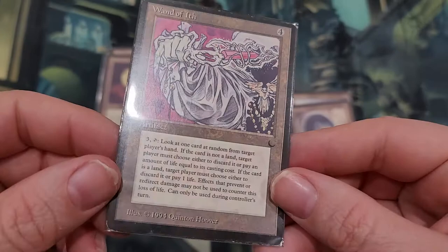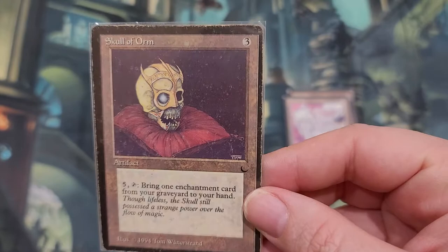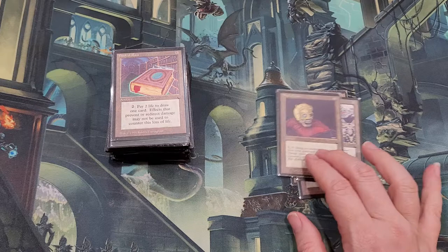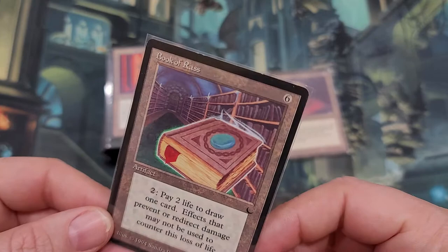Wand of Ith — it's sort of a giant wall of text card. I'm not going to torture you guys reading all that, but if you want to pause the video and see what Wand of Ith does, you can. We got Skull of Orm — you can bring one enchantment card from your graveyard to hand, but it costs five mana: three to get out, then five tap. Probably not going to see a lot of play anytime soon, but more of a collectible at this point. These kinds of cards just get put in bolt collections to see where they go someday, or maybe use for trade.